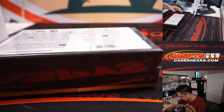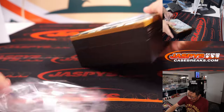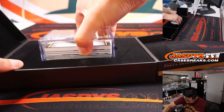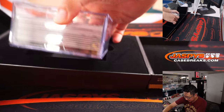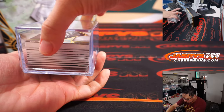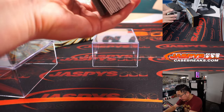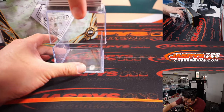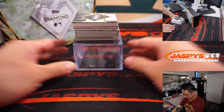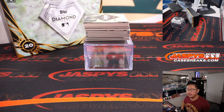Good luck. And we'll try to dig up some more of this Diamond Icons, so just keep an eye on the website — JaspysCaseBreaks.com, of course. Got a real thick card up top, maybe a red barrel on the bottom, which usually is a train whistle hit. All right. Good luck.